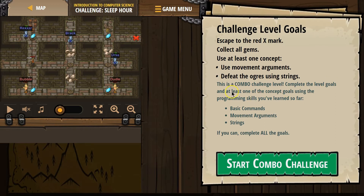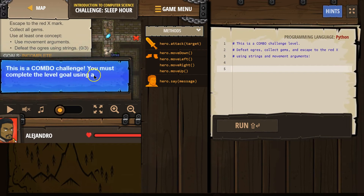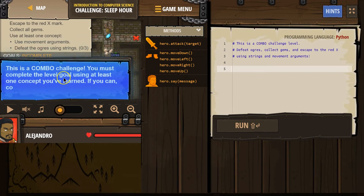Complete the level goals and at least one of the concept goals using your programming skills you've learned so far: basic commands, movement arguments, and strings. If you can, complete all the goals. This is a combo challenge — you must complete the level goal using at least one concept you've learned. Yes, if you can complete all goals.